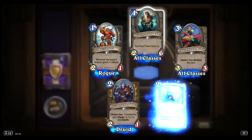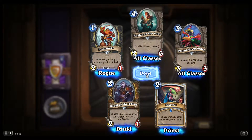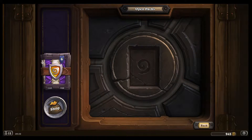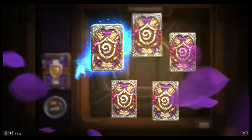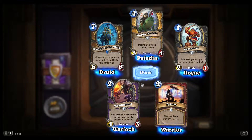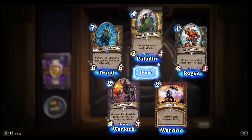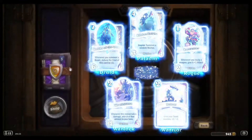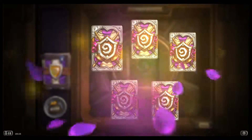Maiden of the Lake — this one's probably really, really strong if the meta shifts to using your Hero Power very frequently. Charge and Stealth. Murloc Knight — it's actually a pretty strong card. For 6 mana you get at least 5/6 of stats, could be a lot better, and you get it over multiple creatures so your opponent might not be able to deal with everything immediately.